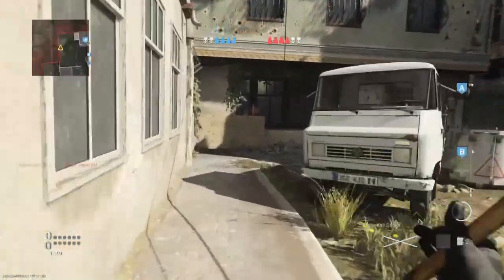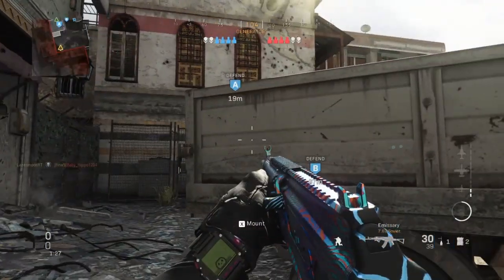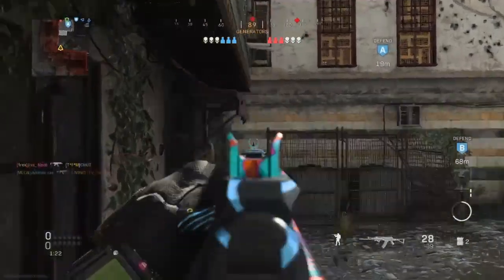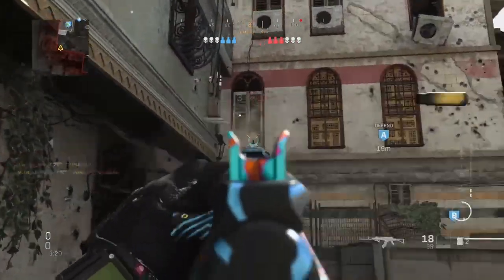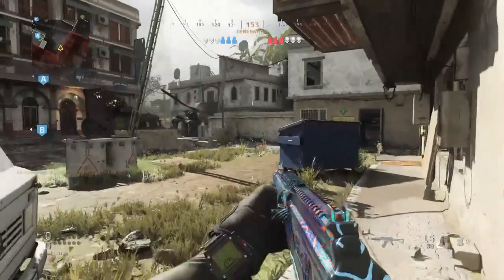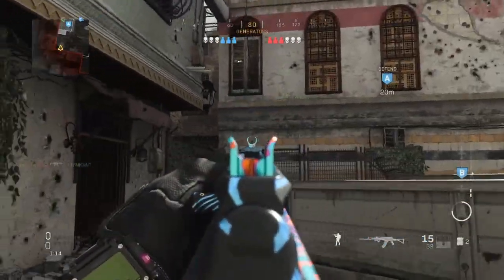I'm looking at the map to see where my team is and if anyone's going to be on A. I'm sitting behind the truck so I can go for wall bangs. You can wall bang through this window and kind of the whole building — it's easier on the windows, but through the cement wall it's a bit harder.